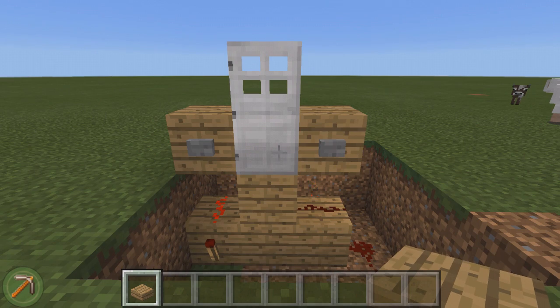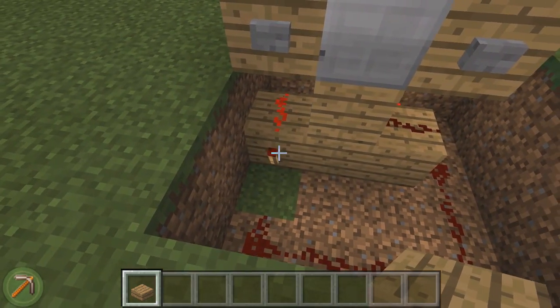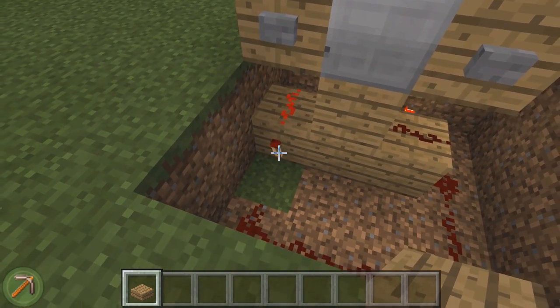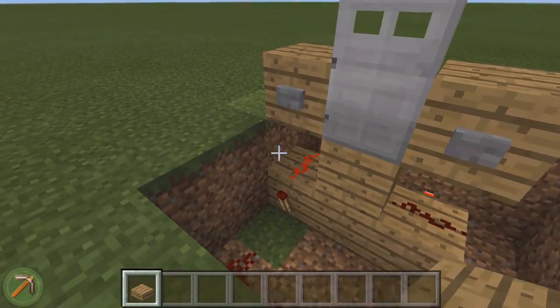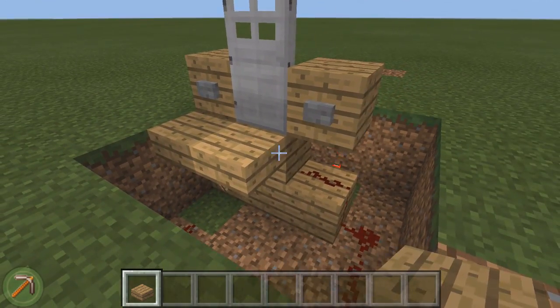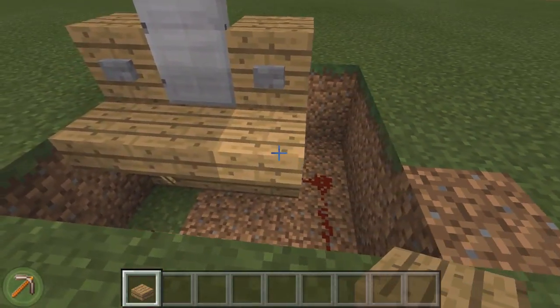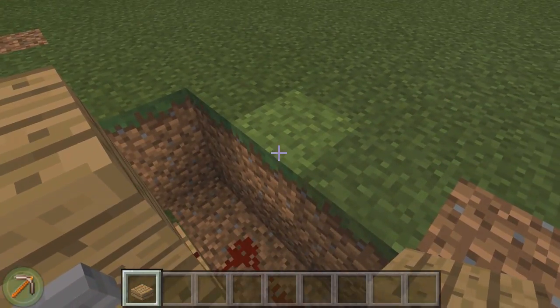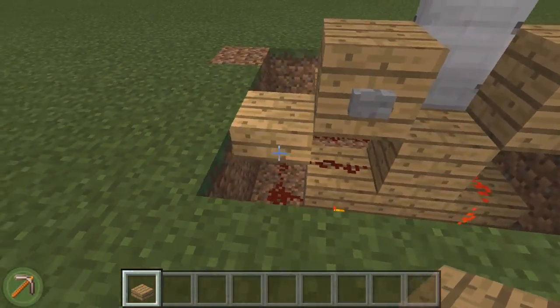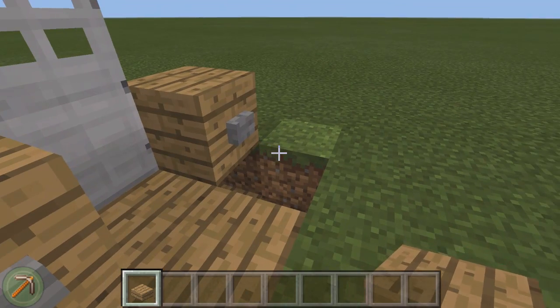Now we're going to cover it up. Make sure you don't cut off any redstone or make any clocks with this torch down here, so don't place a solid block above this torch or over here. Simply instead place a half slab like that, which from the top looks like a full block but really isn't. And make sure that you place a slab there as well, or that will cut off the redstone. Then simply three slabs at the back here.